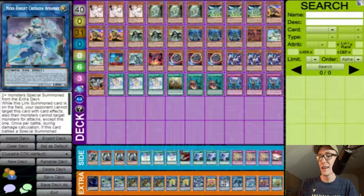Moving to the side deck — one Prank-Kids Tops, which is a great going-second card fitting the overall strategy. Ghost Bell is in there because it hits Drytrons if I remember correctly. Then Forbidden Chalice — also worth noting this guy was on a budget. Chalice is another way to hit True King of All Calamities; when they activate its effect they usually wait for you to commit a monster, so chaining Imperm won't work — that's where Chalice comes in as a quick-play to shut it down.